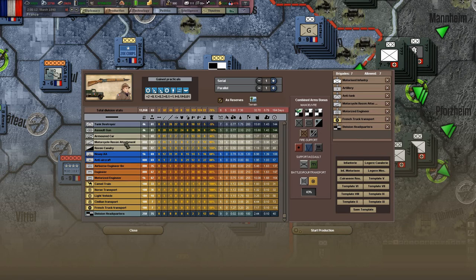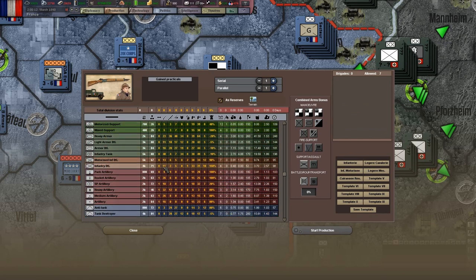It's pretty much just a direct upgrade of the standard infantry division - just quicker, at 6 miles per hour, so it'll outpace quite a lot of different units. I've made it a little bit cheaper there as well by putting in the motorcycle recon attachment and the civilian transport, which brings it to under 30 IC. That's a very cost-effective division as a basic unit.